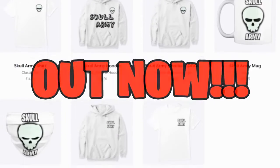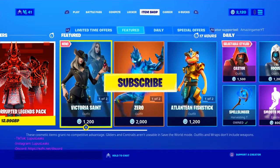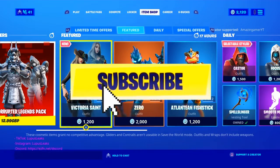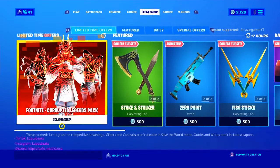The official Skull Army merch is out now — if you want to buy some, the links will be in the description. It is the 6th of October 2020 and we're here doing another item shop review.